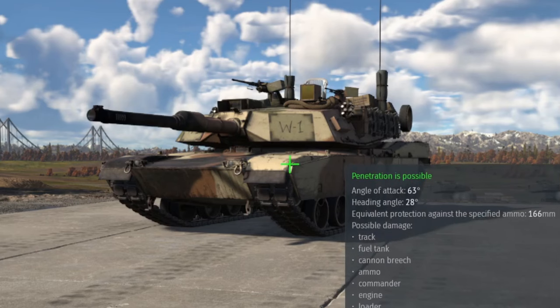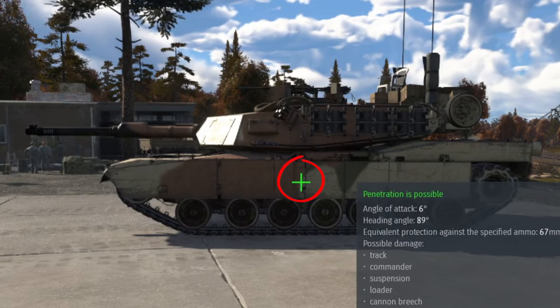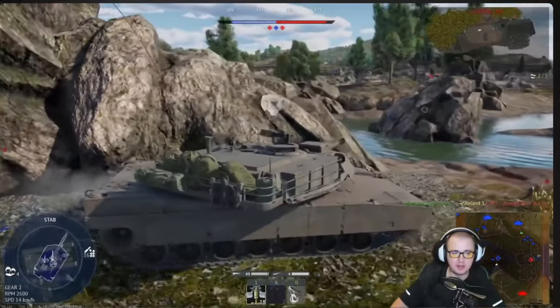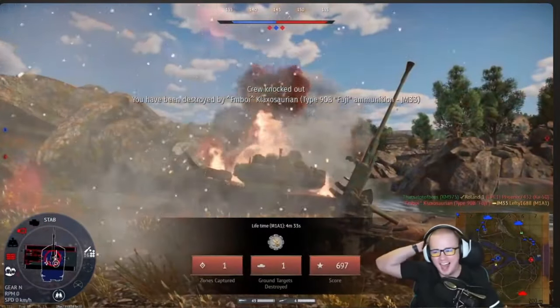When engaging at an angle, aim at the top of the frontmost wheel. When engaging from the flank, count running wheels and aim in between the third and fourth wheels. NATO tanks: aim high to get the crew. Eastern tanks: aim low for the ammo. Just a reminder that damage in War Thunder is module-based, not health-based. Shooting the engine block 100 times is fun, but it won't earn you a kill.